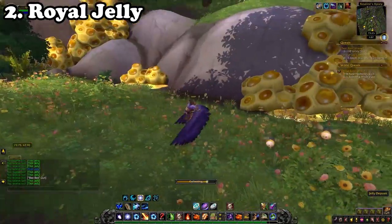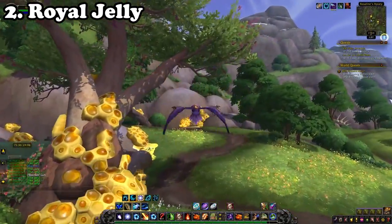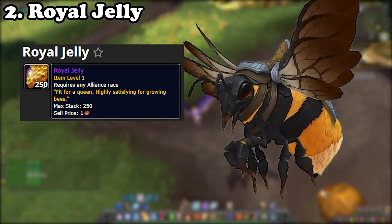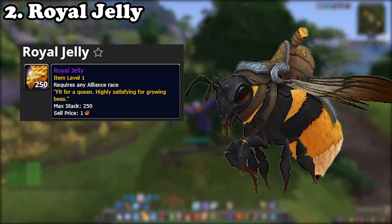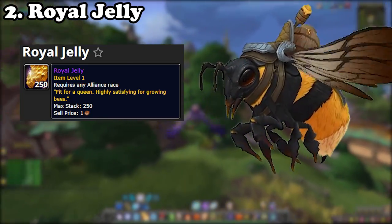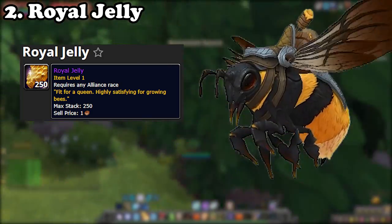You'll want to fly around the zone of Stormsong Valley collecting Royal Jelly to sell on the auction house, which is also used to gain reputation with the Honeyback Hive. This gets a good return value due to the reputation having a bee mount locked behind it, and a fair amount of players are willing to buy the jelly required for exalted status instead of farming it themselves.